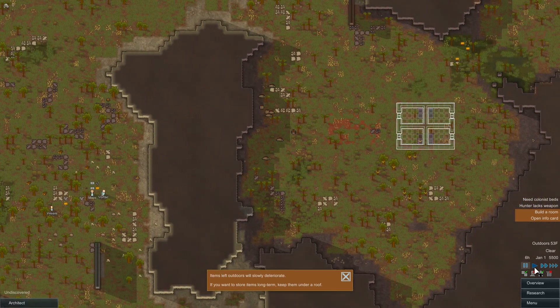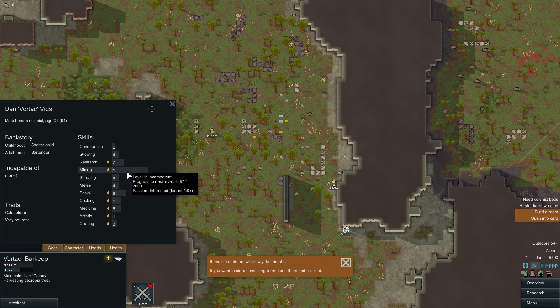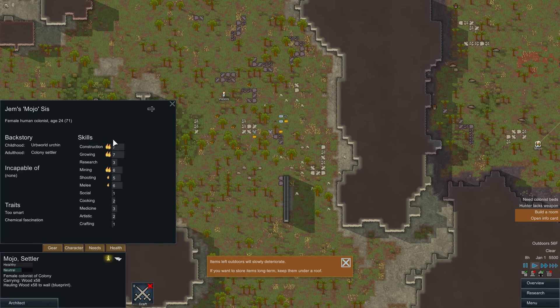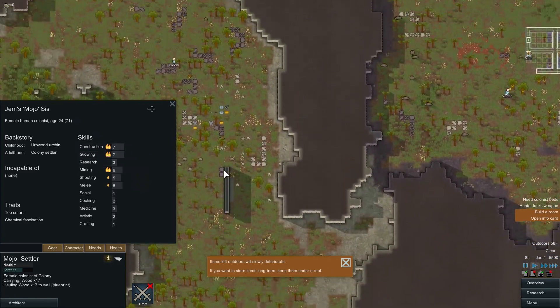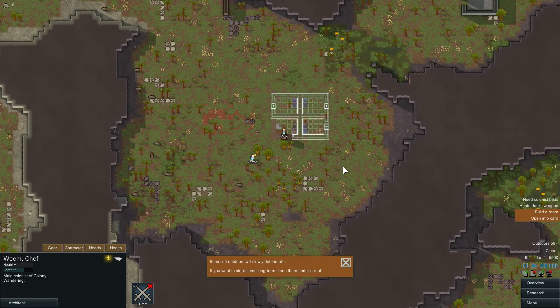Welcome, our new colonists. This is Vortak — he is the barkeep. He's in a neutral mood. He has level one mining with the ability to learn more, his social's pretty good, and his cooking's decent. We have Chef Weem over here — Weem Cast. He is going to do really well with research eventually, and his cooking and social are pretty decent as well. The only thing he doesn't really do is construction. And I didn't check if Vortak was also into construction. Mojo is fantastic at construction though — Jem's Mojo Sis. She is going to be really good with construction and growing, so she's going to be into farming and building, and that's awesome. We have a pretty solid colony, a pretty solid foundation here. Vortak is also good with construction. Weem — he's incapable of dumb labor and cleaning, which sucks, because those are important, especially dumb labor.